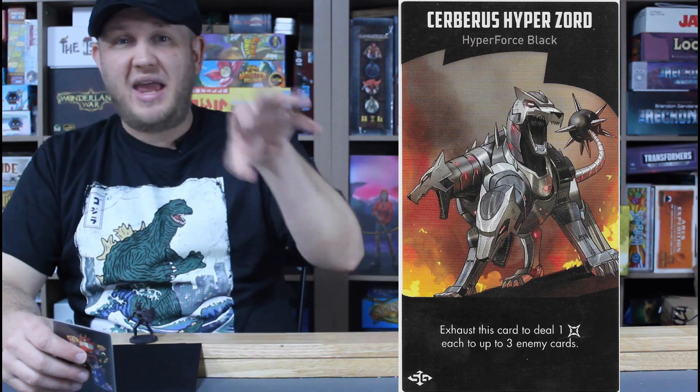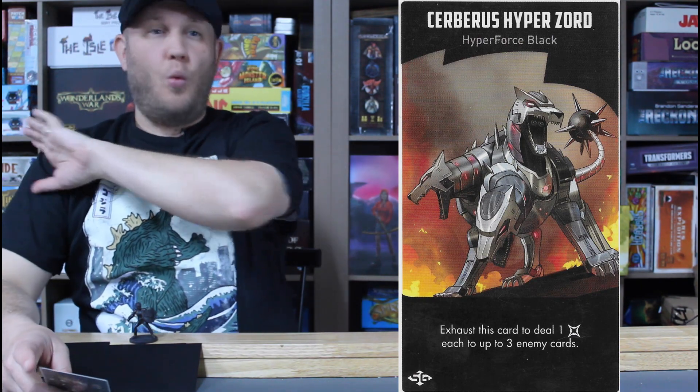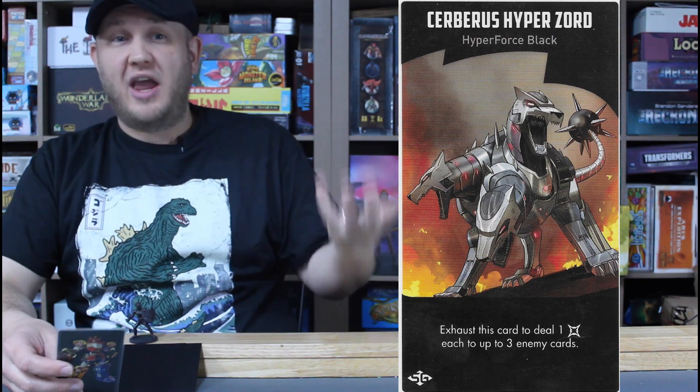Finally, her Zord — one of my favorite Zords in the game: the Cerberus Hyper Zord. Exhaust this card to deal one damage each to up to three enemy cards. One, two, three — boom, boom, boom — and they all go down. Spreading that damage around, having enemies just at the edge of being defeated, then going in with massive attacks like the Blade Blaster or the Axe. Wiping the field clean gives the Rangers a complete victory over the location, hopefully un-panicking it and working their way toward the Megazord.